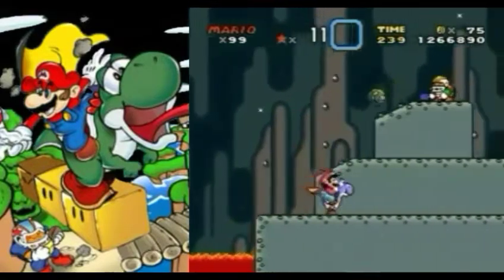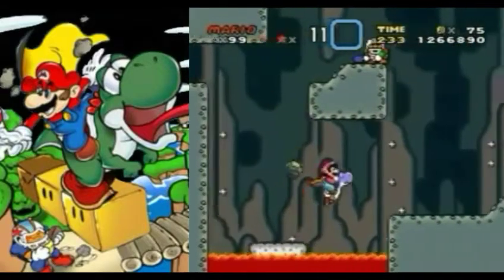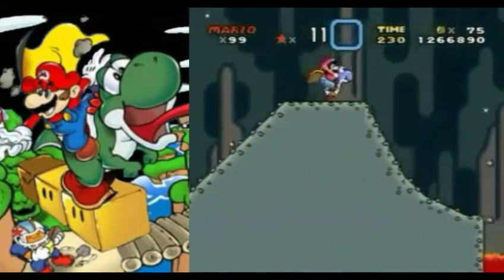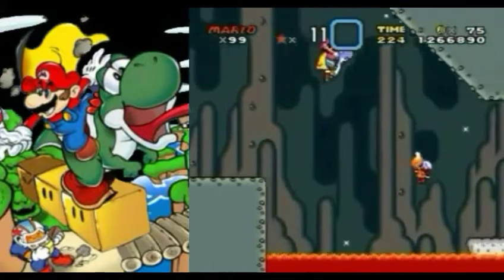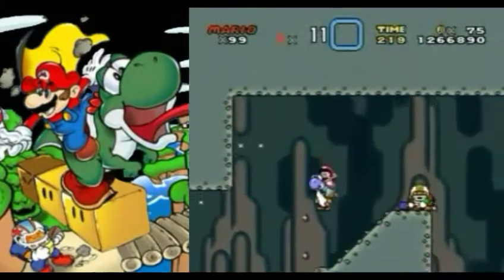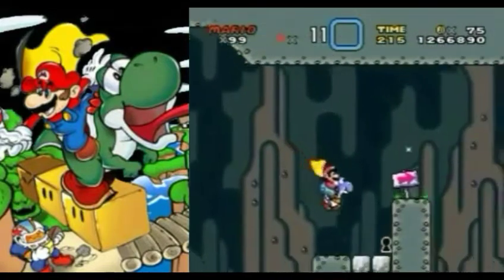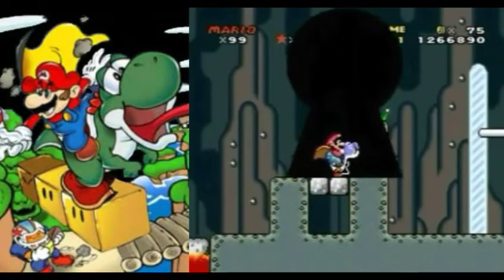There are no Yoshi eggs up ahead — well, actually there was one up ahead. We skipped it. It was one of the mushroom blocks that gives you a free 1-up off a Yoshi egg. That means it's a Yoshi, but if you already have one, then it's redundant. So right here, you use Yoshi and exit. Nice.